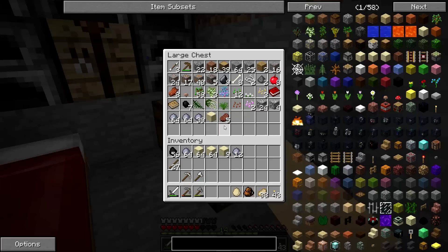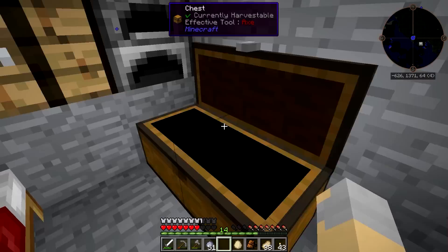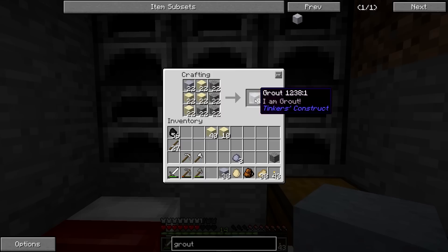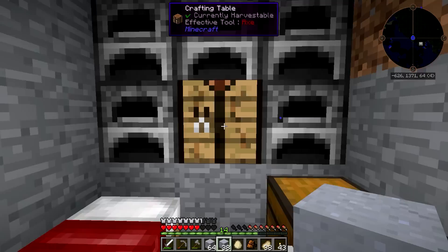Let's just grab some of this stuff out of here. I've got some gravel. I'm going to need a lot more clay than what I've got right now. That is for sure. Because that's not going to be nearly enough to do anything. Okay. So let's make a bunch of grout, and the rest of this we'll just kind of put away for the time being.